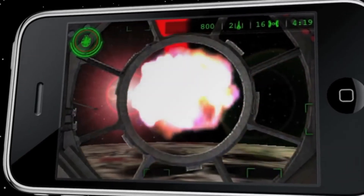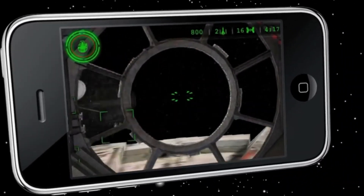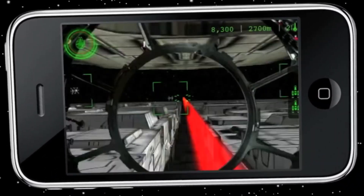The 2.0 update added two more modes called Escape and Han Solo to the mission mode. The Escape mode has you manning the laser cannons of the Millennium Falcon as you escape from the Death Star after rescuing Princess Leia.